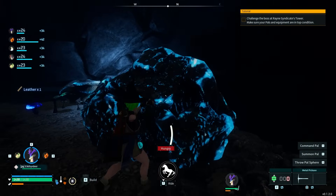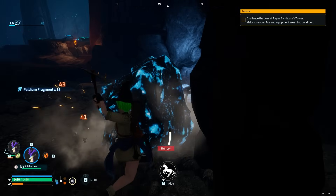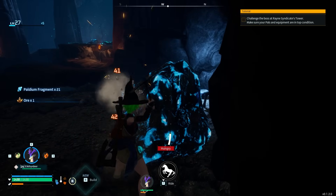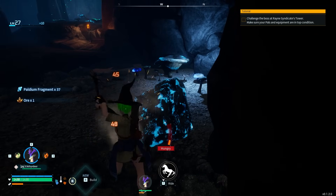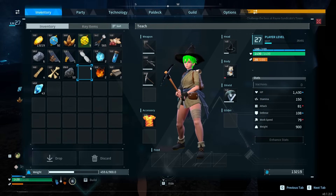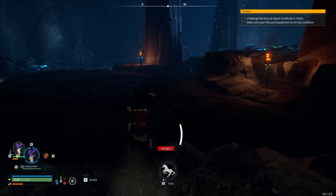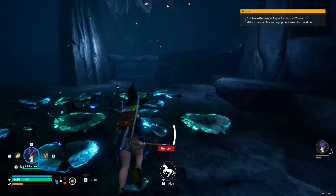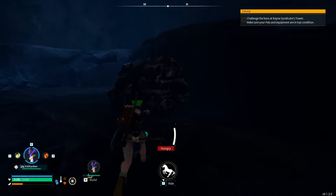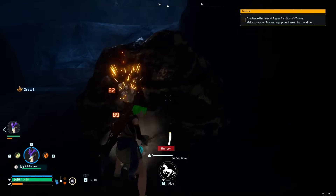Now grab your metal pickaxe - there's the palladium right here, also known as the blue rock. That palladium can be harvested and it's the larger version, you'll usually get about 40 from these. There's one every single time on the left-hand side when you go through the cave. You should be able to harvest it all if you've got about 150 stamina. One mistake I always make is forgetting to bring food into the cave, which can cause problems.